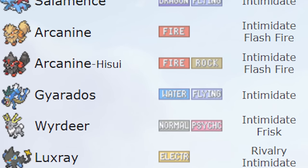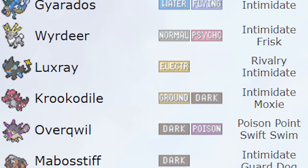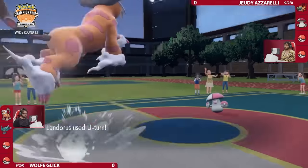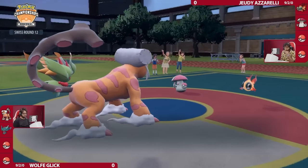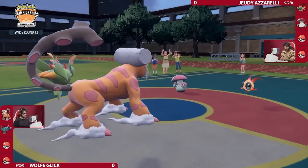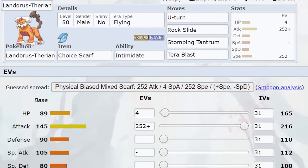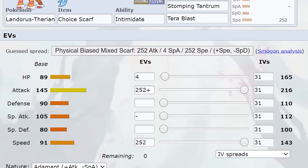I wanted Pokemon that could protect Ogrepawn to let it set up. The first thing that came to mind was Intimidate, to weaken my opponents and let Ogrepawn tank more hits. Landorus-T was the clear choice — with a Choice Scarf it can be extremely fast, and with U-Turn it can get in and out to Intimidate opponents multiple times per game. I rounded out its moveset with Stomping Tantrum, Rock Slide, and Terra Blast with Terra Flying.